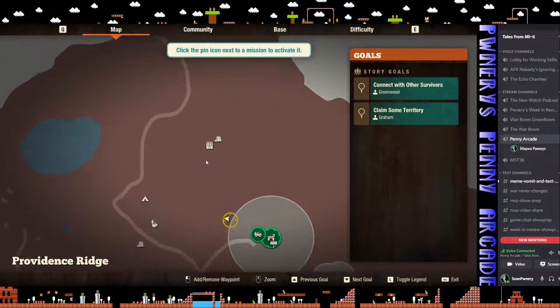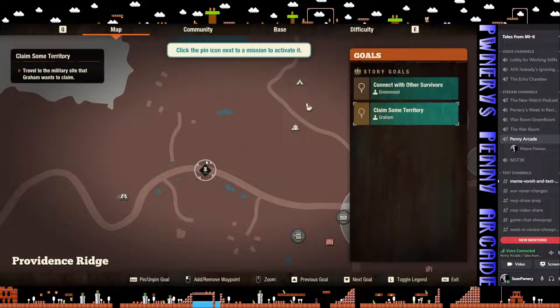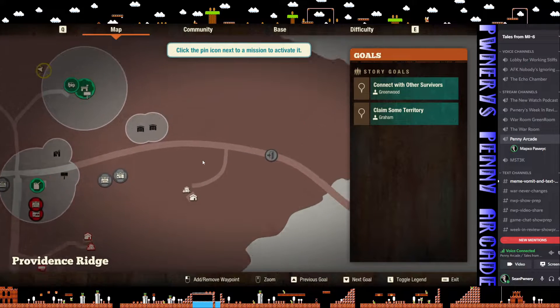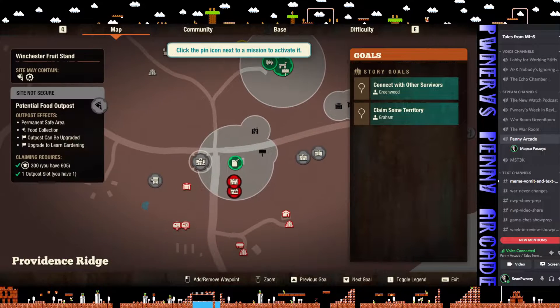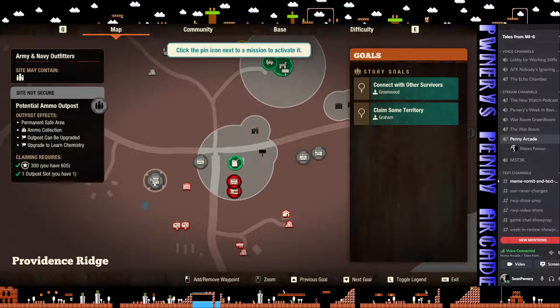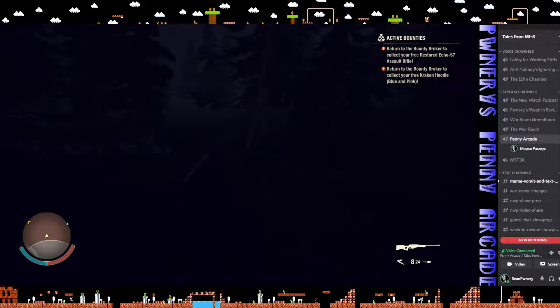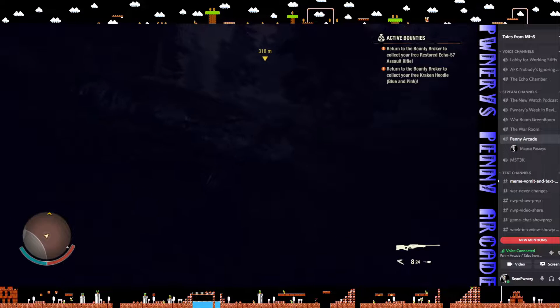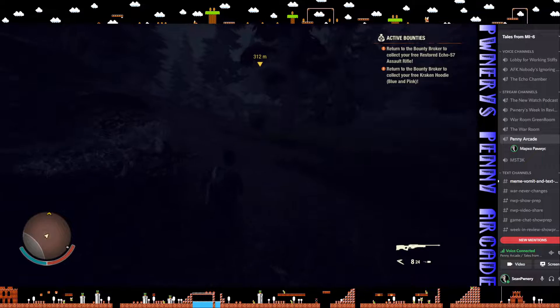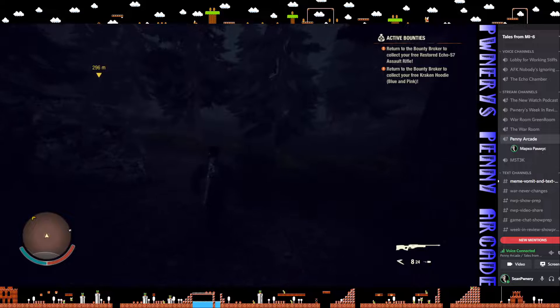Let's find another observation post — I want to find another vehicle. The quest wants me to travel to the military site that Graham wants to claim. No observation posts here immediately. I have a very loud rifle on me. I think morning is starting to come too — it just got a little bit lighter, which is good. Weather conditions in this game are a bit awkward.